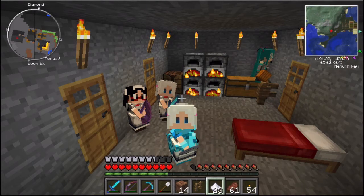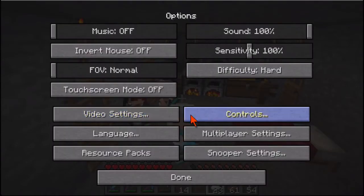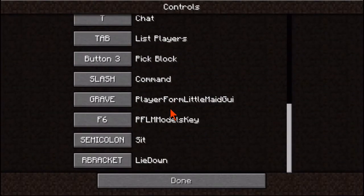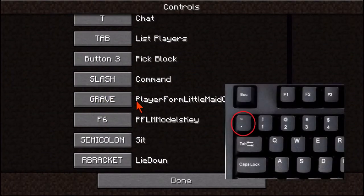So here's a quick video on how to change your player's appearance using Playerform Little Maid. First thing you want to do is go into your options, into controls. Because by default, the Playerform Little Maid GUI is bound to the grave key, which is actually the little back tick symbol.